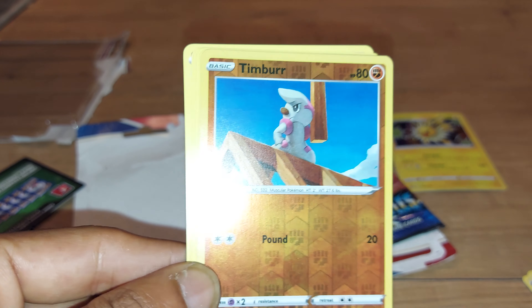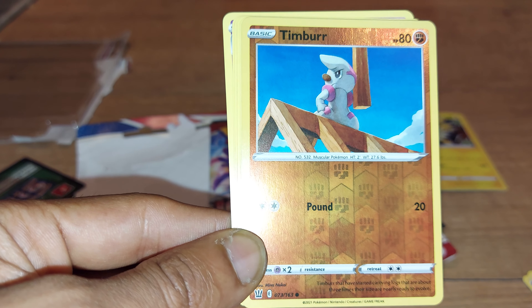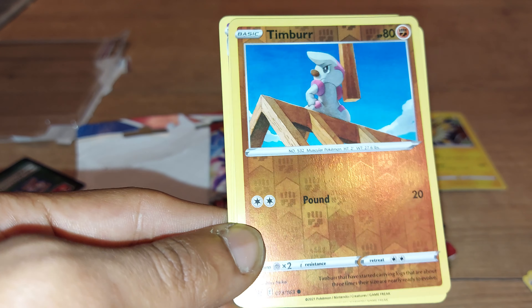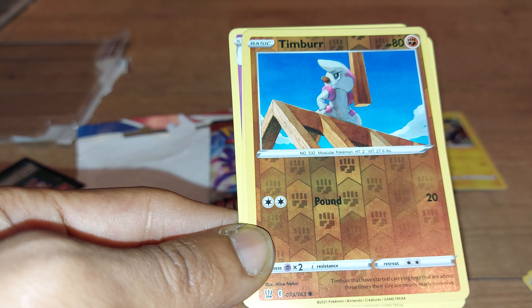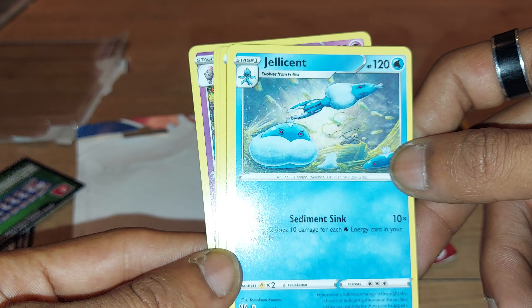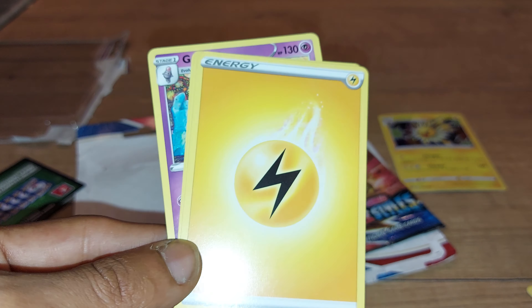The pull for today was Timburr — 80 health points, Fighting type Pokemon, with a move of Bound, dex entry 532, being a Muscular Pokemon. It is 74 out of 163. So that's our pull for today from this one. Jellicent — 120 health points, Water type Pokemon, Floating Pokemon, dex entry 593, with a move of Sediment Sink. It is 42 out of 163, followed by an Electric type Energy.